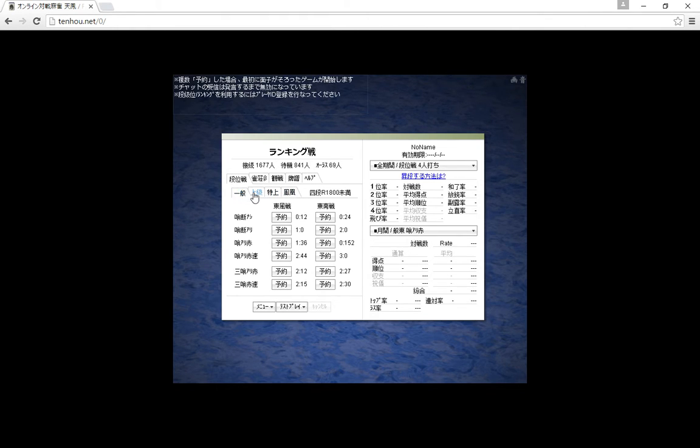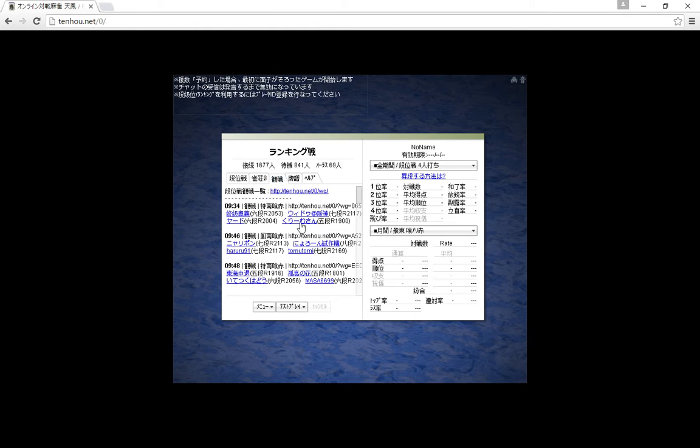This middle tab here is the games that you can spectate. If you click on a player's name then you'll be seated behind them and you'll see everyone's tiles, and you can see what everyone's discarding and how the game's going.